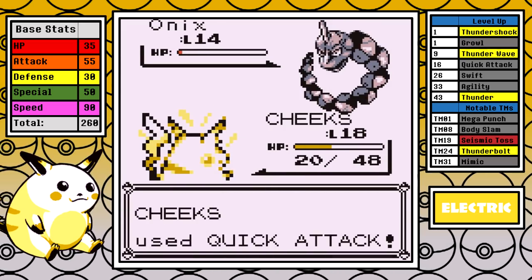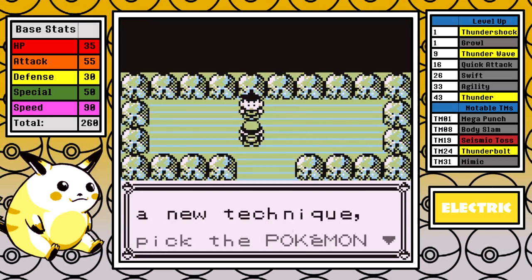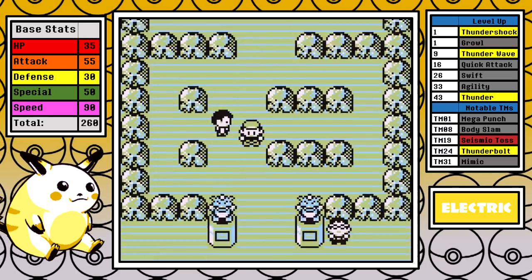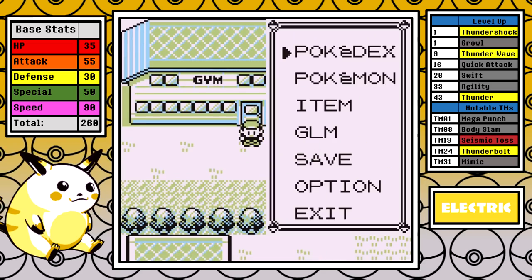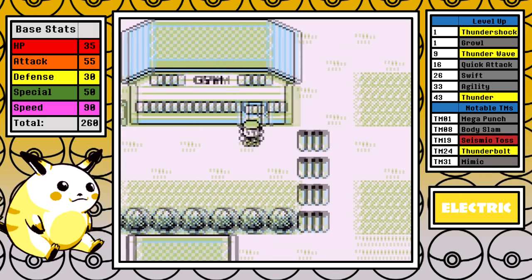Now that what is probably the worst part of the run is out of the way, Pikachu's time is one hour and 24 minutes. I'm not going to say that's great by any means, but we have seen several runs do worse, and honestly this is probably a little better than what I expected, so let's move on.